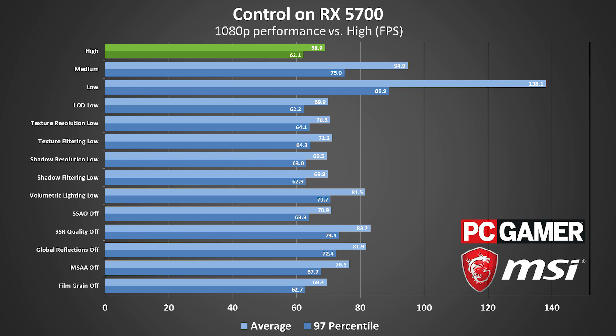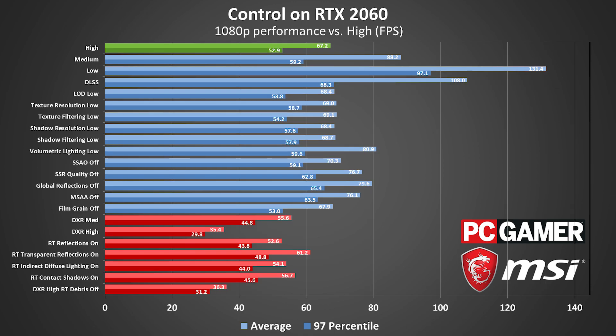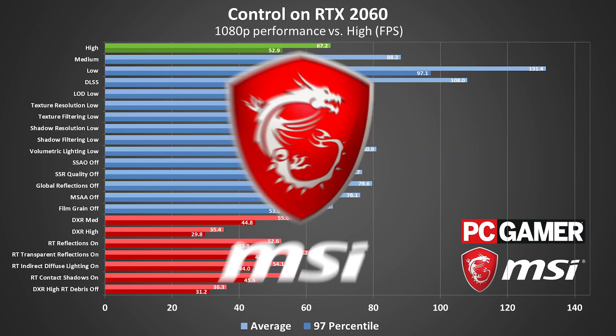Many of the individual settings won't affect performance much and can be safely left at max. Let's talk about the ones that matter though. Setting volumetric lighting to low can improve your FPS by 20%, and disabling global reflections yields up to an 18% improvement. The other two heavy settings are Screen Space Reflections and MSAA, where you can gain 15 and 12% respectively. You may not want to turn MSAA all the way down though, as that would definitely introduce jaggies.